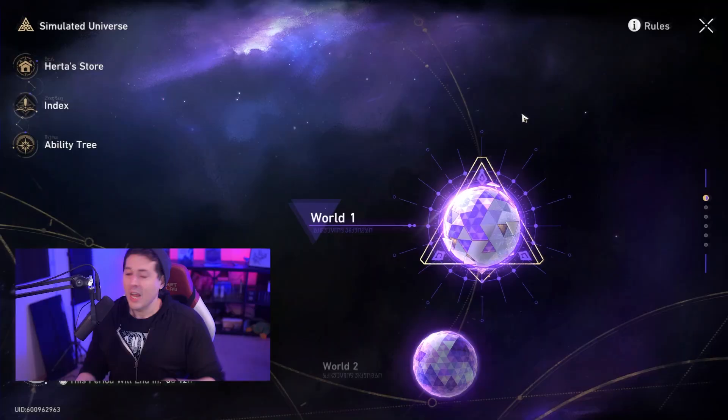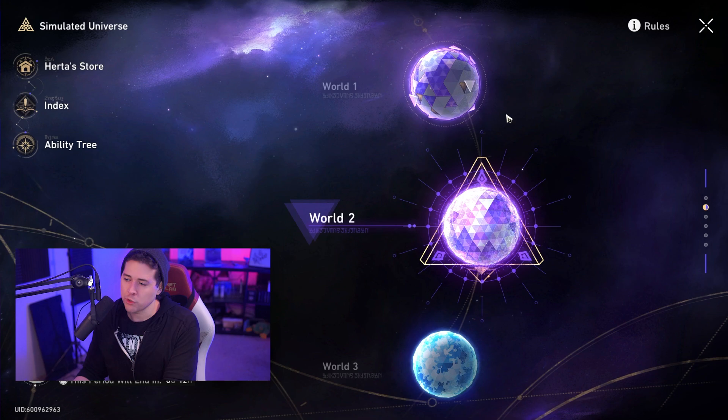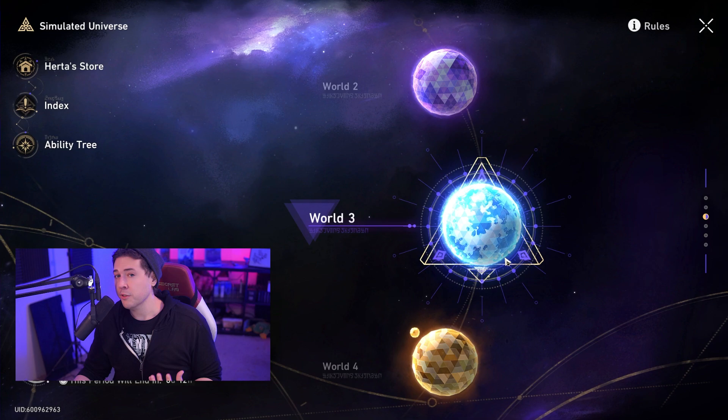As for how to beat Simulated Universe, the first couple of worlds aren't going to be that difficult. If you're having trouble, make sure you get the Fire Trailblazer first and start doing a tank down strategy. That means bringing the Fire character as your Preservation character, Natasha as your healer, maybe another Preservation character like March 7th, and then a DPS of your choice. There are a lot of ways to do a tank down strategy.